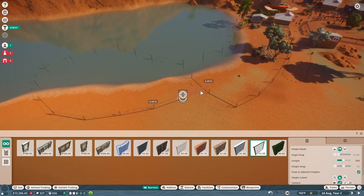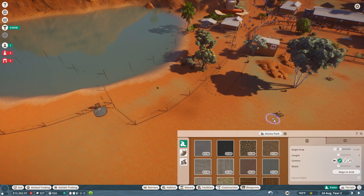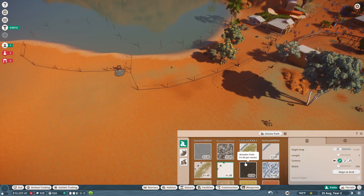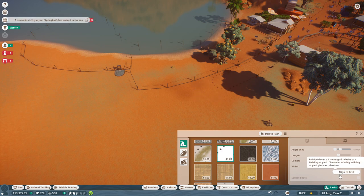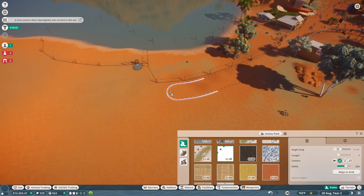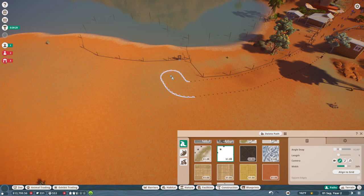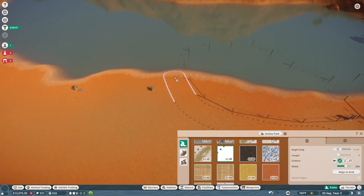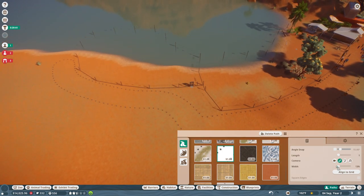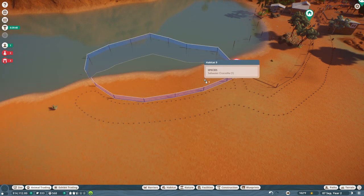Almost a year later and I've still never added a saltwater crocodile — it just hasn't happened yet. We have so many events going on all the time. Let's grab big old Paz, and then I think we will have completed at least one of the objectives. There's a springbok — we'll take good care of them. Let's put a path over here so people can get a good look at our beautiful saltwater crocodile.